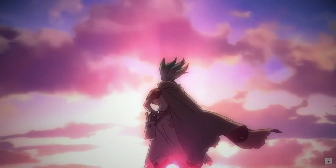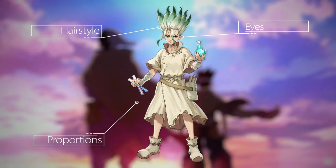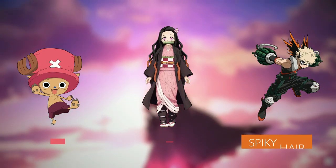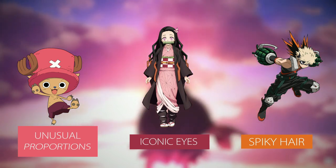Japanese animation has its unique and iconic style. When you see one of these characters, you can tell for sure that they belong to a precise and recognizable genre. The most common traits you can see in products like this are spiky hair, unusual proportions, and of course the iconic eyes which literally define the genre.